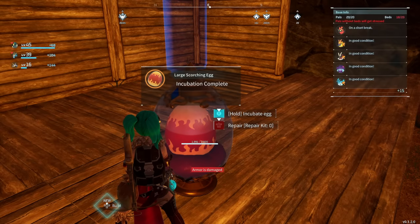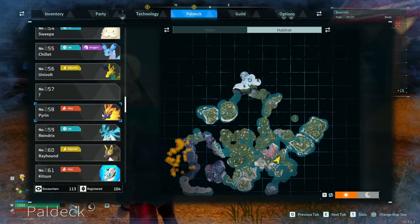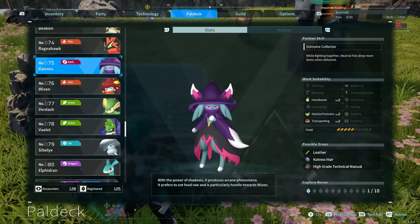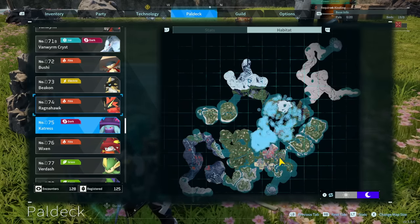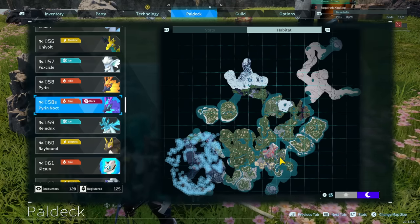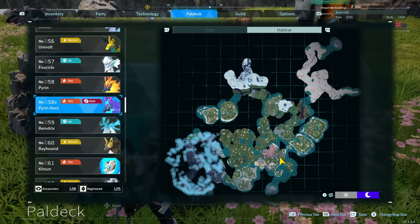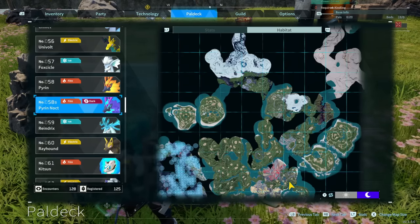For a Noct variant, it'll come from a Scorched Egg. They're in the wild all the way over in the Lava Zone, obviously similar to the Pirions but at nighttime. You'll also need a Catrice, which can be found at nighttime slightly to the north. If you just want to get them naturally, they do spawn a lot more than the regular Pirions, and of course they'll have the added benefit of having Dark powers.